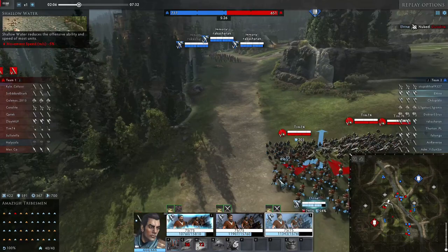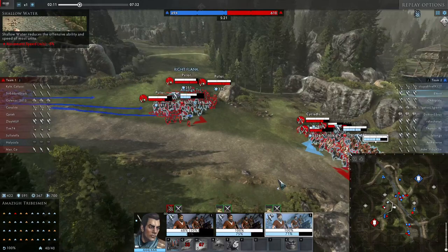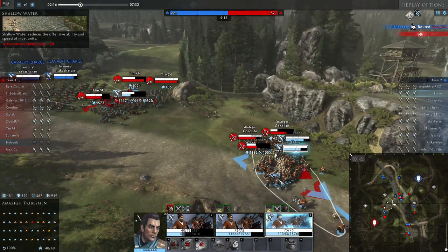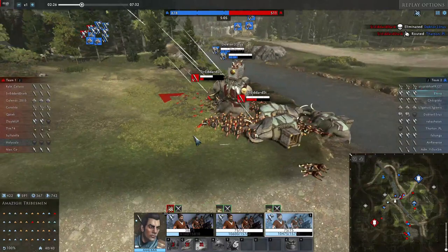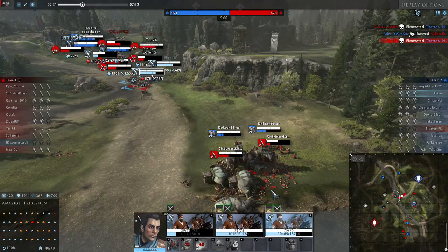I should be thanking my opposing team for creating a lovely gap between their units, which I was able to use to take down their slingers and archers. With cartridge cavalry it can be really hard to take down ranged units, because the cavalry itself is fast and agile but doesn't pack too big of a punch. Of course, if you can get to the ranged units you can take them down — there is no doubt about it.